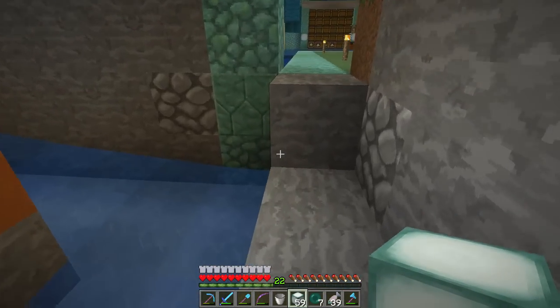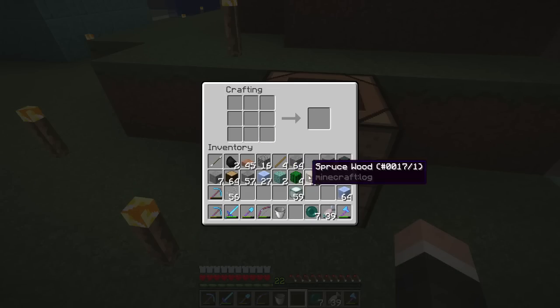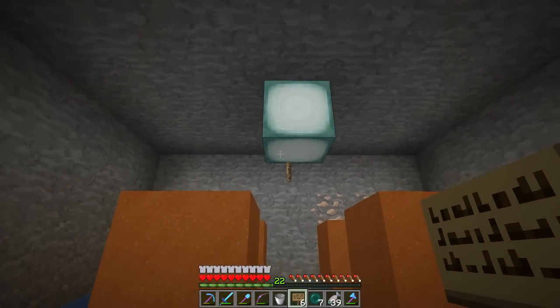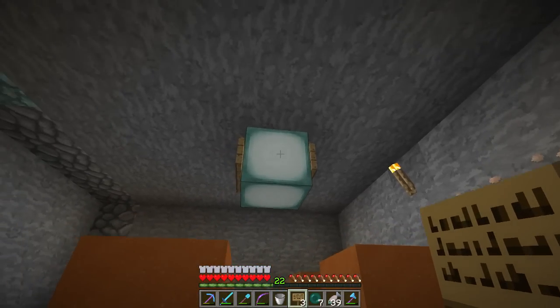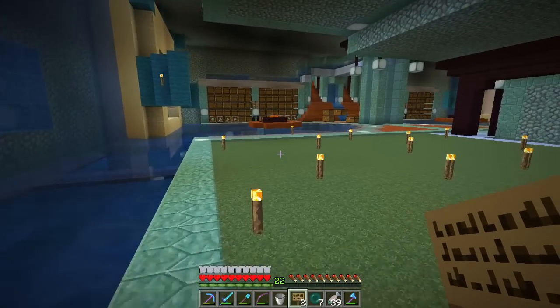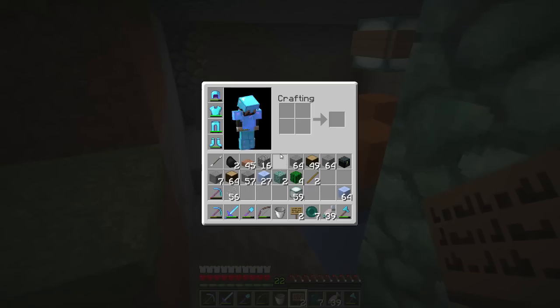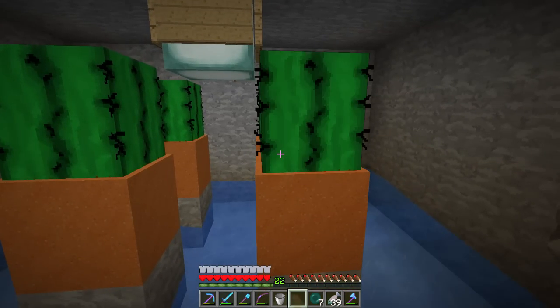We'll put one of those just for some light — signs. Let's just make one of these guys. We're going to need some more of that. It's just a simple, simple little cactus farm. It's one of those things, just like all the rest of the farms around here — they're just running while I'm here doing their thing, as you can see. That guy's doing pretty good, and so this guy should do pretty good too. Let's toss this up here.